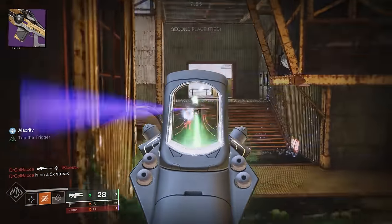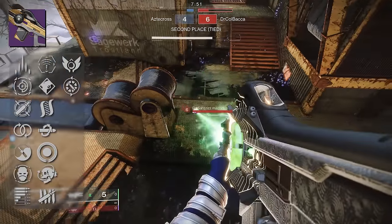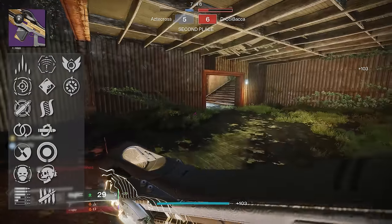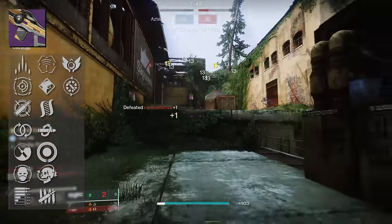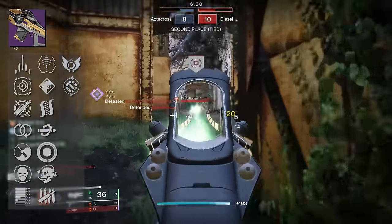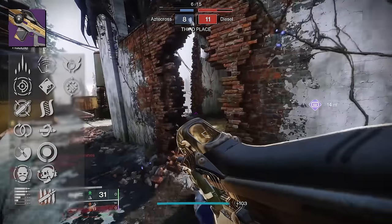Now let's talk perks. In the third column, we have Subsistence, Envious Assassin, Zen Moment, Perpetual Motion, Dynamic Sway Reduction, Offense Strike, and Slice. Over in our fourth column, we have Killing Tally, Encore, Attrition Orbs, Kill Clip, Hatchling, Tap the Trigger, and Target Lock. For both PvE and PvP, we have some absolutely fantastic perk combinations, and pretty much everything here is at least usable.